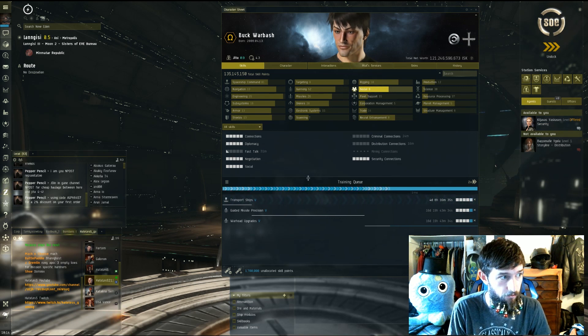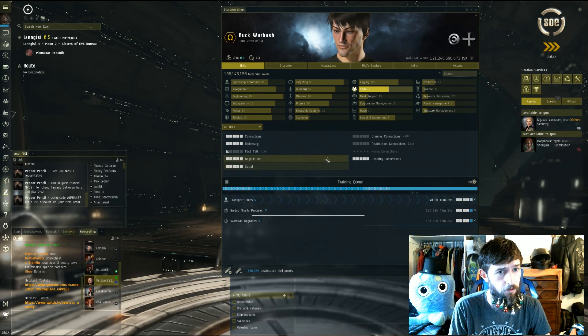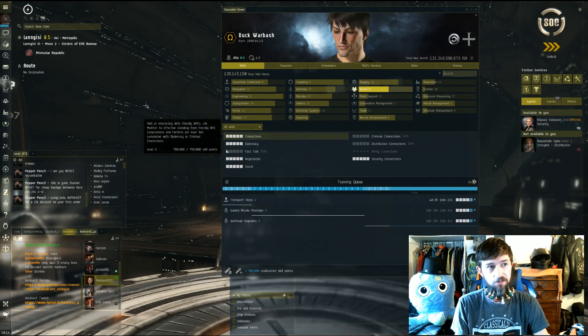Right now in Jita they're around 150 million, and the skill injectors aren't really going up in price yet. Everybody fly safe, have fun — don't forget to like, comment, and subscribe, and I'll see you in the next video.